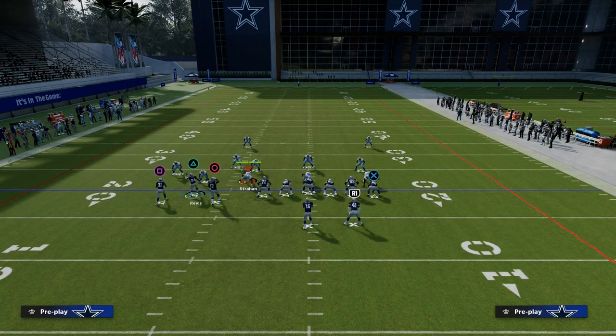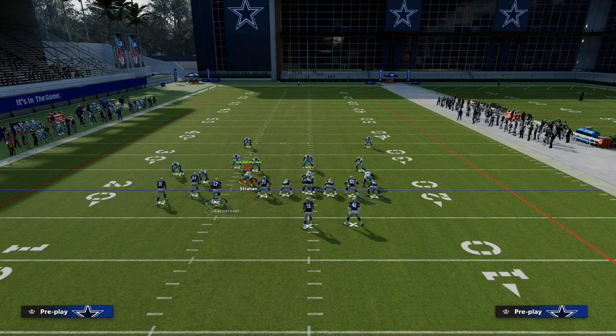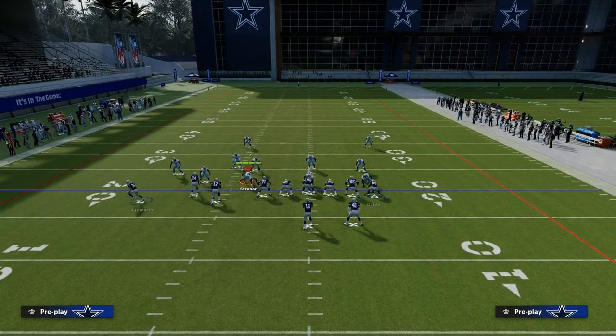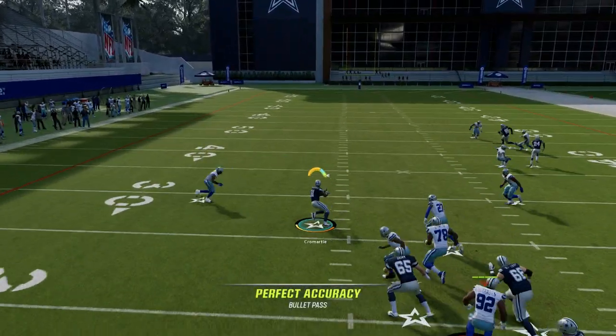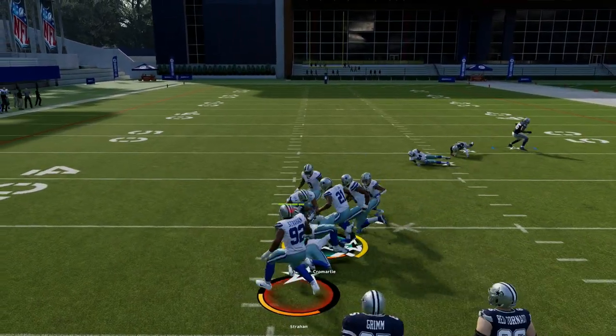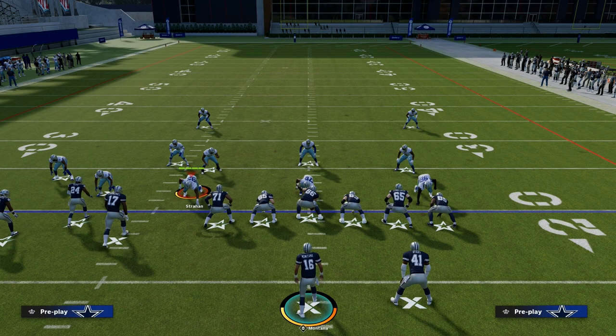The setup is we're going to streak our tight end — you don't need hot route master for this whatsoever. We're going to slant our outside receiver. The last thing we're going to do is motion this guy to the outside and snap the ball just before he sets. That receiver will almost always beat man coverage, so if you get man coverage, that is a really good read to make.